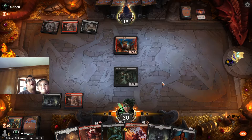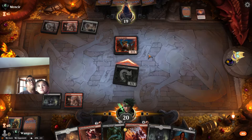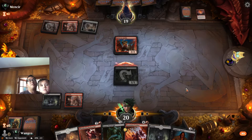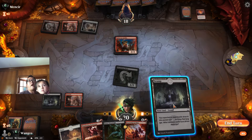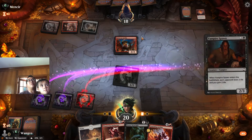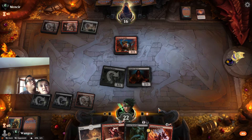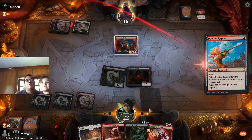Let's attack because this doesn't have pack tactics yet, and if they block we can minus-one minus-one it. They don't want to do that. Let's hide the Plains and play the Vampire Spawn — this will discourage them from attacking and we still have Power Word Kill.